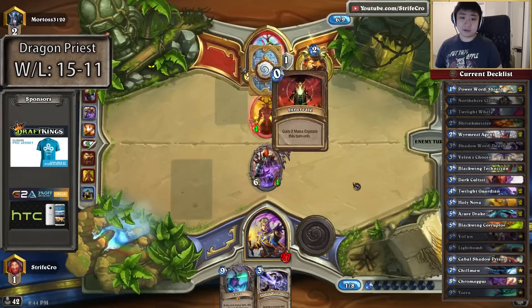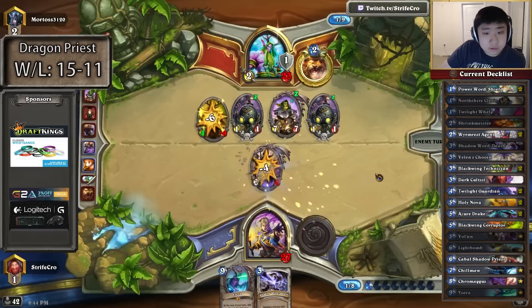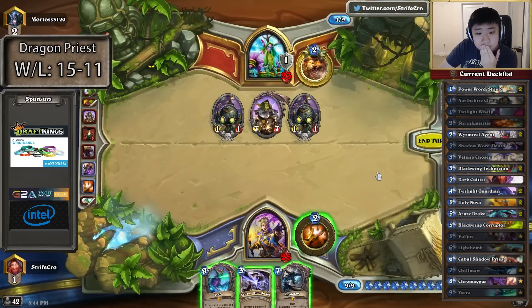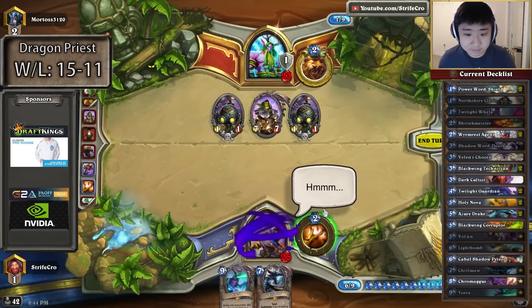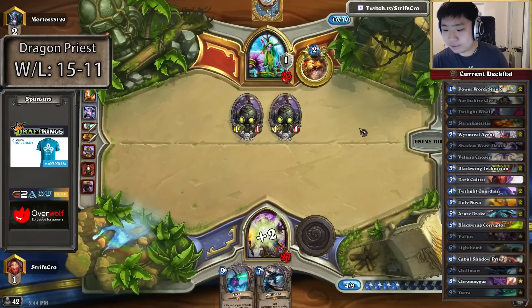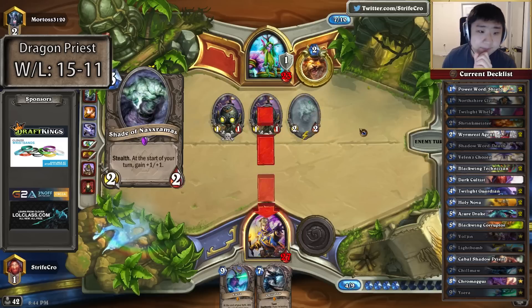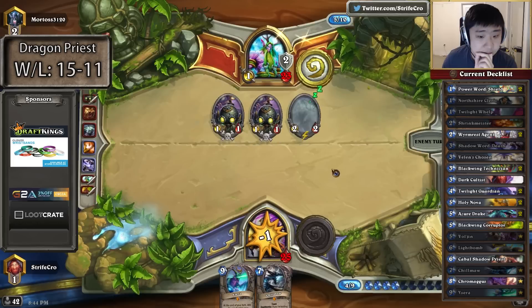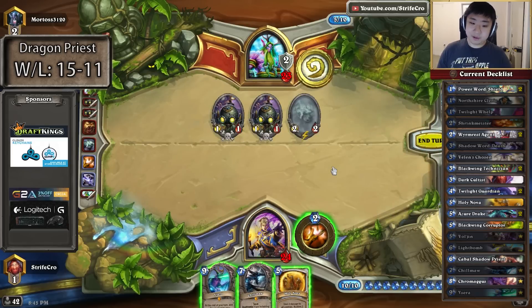Both savageries are gone for him. Is Chill'maw better than Death here? I don't think so, but it would kill a Boom. That's not that much tempo. That's like a crazy tempo move for value — technically I might be gaining some tempo but I'm losing a lot of value, and it's coming down to value a little more. Also I get punished by Keeper. Definitely not Holy Nova-ing; Chill'maw to clear is better.